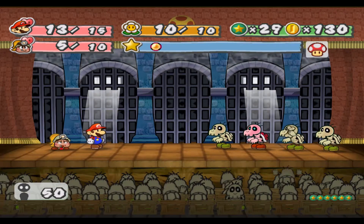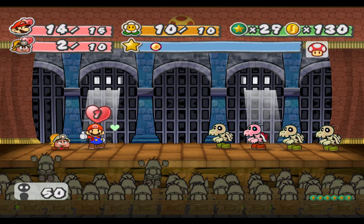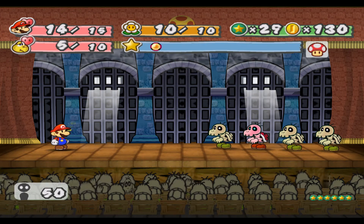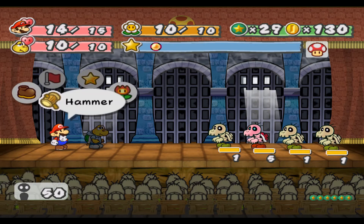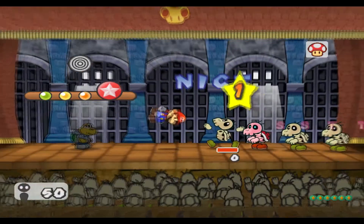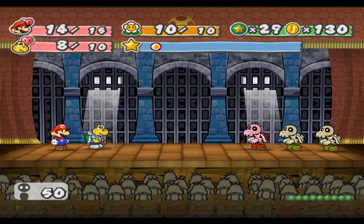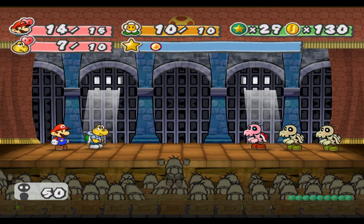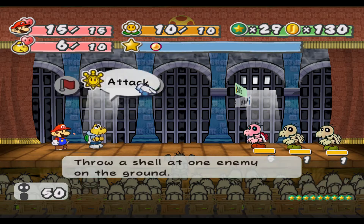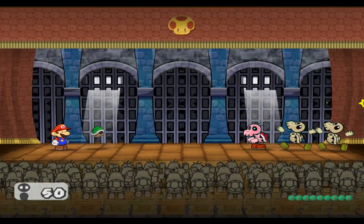Whenever there are fewer than five enemies on screen the Red Bones will try to revive the others. We're going to switch out to Koops. Using the shell toss here it'll be a bit easier - we can actually hit all of them at once. Whenever there's not five enemies on screen the Red Bones will either attack you or spawn a new enemy, so that's why we brought Koops out.